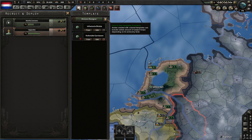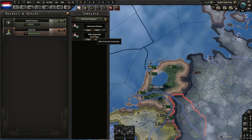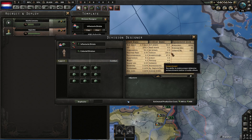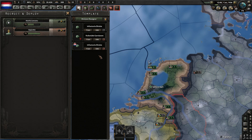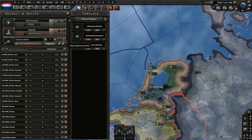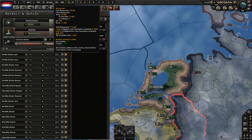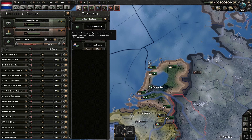How do you do that? Well, first we make a colonial template from Dutch East Indies. They have two templates available: Pure Infantry and smaller pure infantry. Let's use this one, and train tons of it and prioritize it. So by having only 35,000 manpower, we can field a huge army just using their manpower.